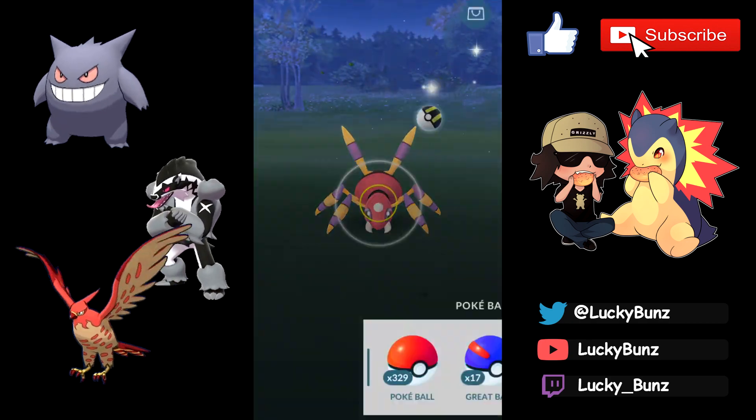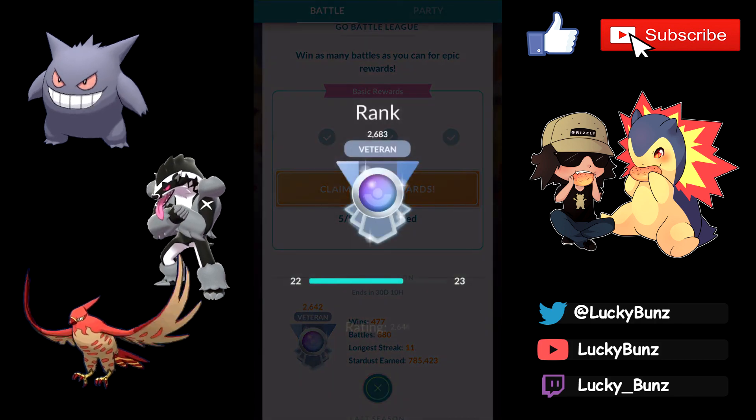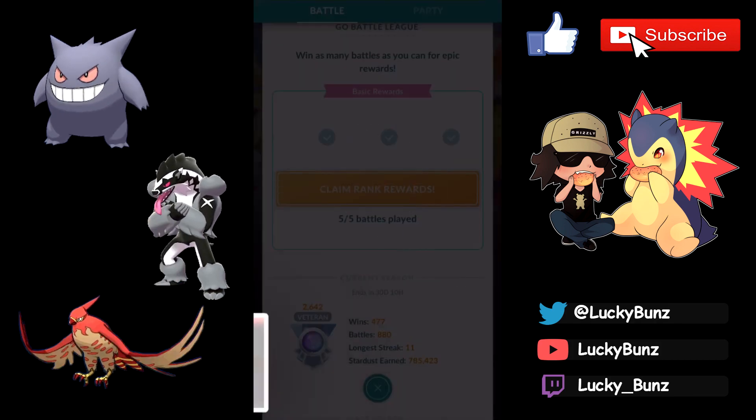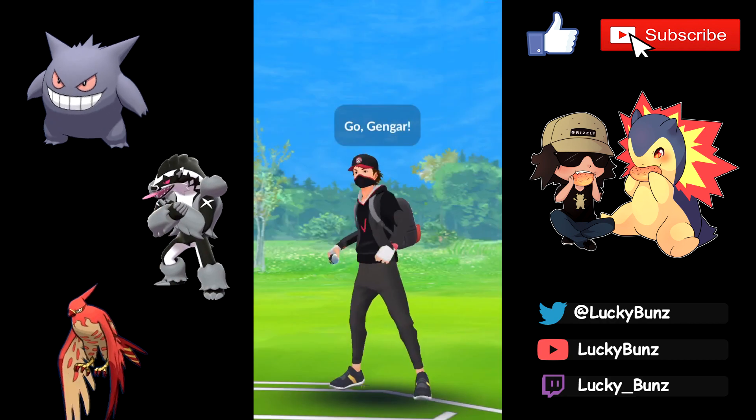That's the first set of the video — 4-1, and 2683 is our ELO moving forward. Getting pretty close to Expert now. With our battles done for the night, let's move on to the next day.